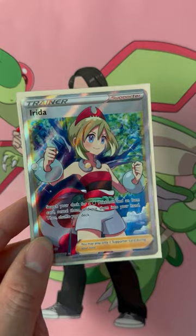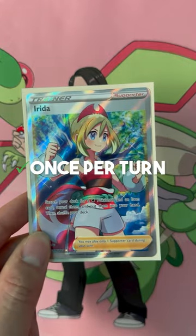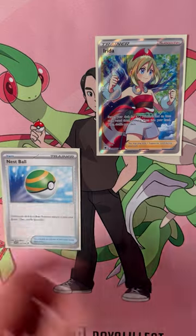There are 4 types of trainer cards: Supporter, Items, Tools, and Stadium. For Supporters, you can only play it once per turn, and you cannot play it if you're going first. For Items, you can play it as many times as you want during your turn.